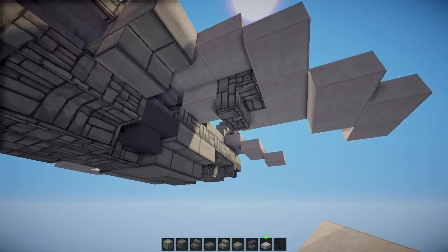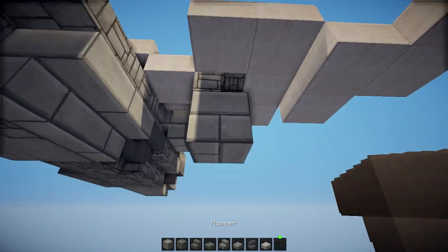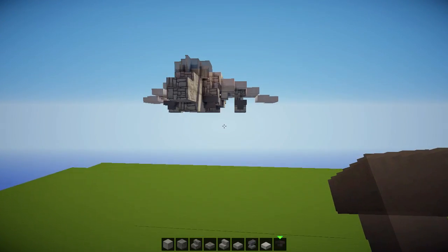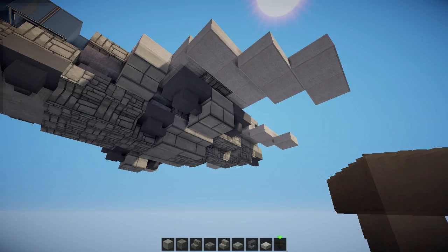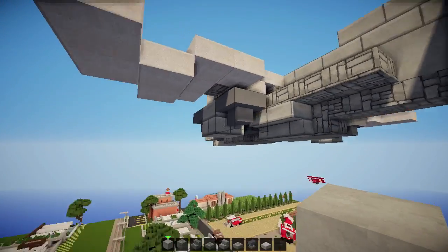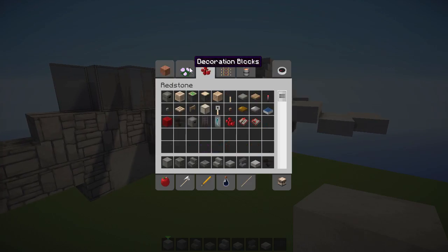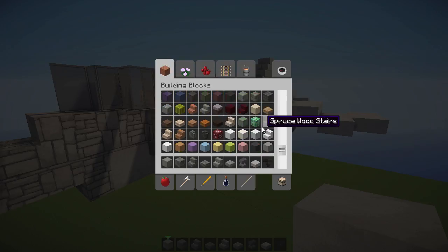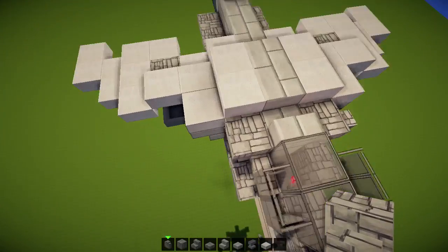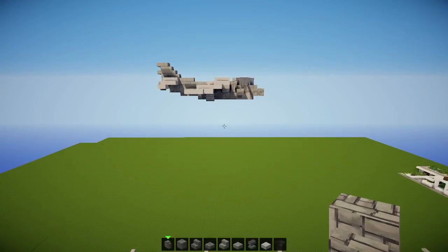And this is pretty much it. The only thing we are missing is this here, which will be some type of mechanism which releases the missiles. Since there's no actual block in Minecraft which can add cool looking missiles - if we place a full block it's gonna look really derp, if we place slabs it's gonna look even worse - I'm just gonna leave it as this and be all happy about it. The only thing missing on the front is a cobblestone wall. Add one here and one here.